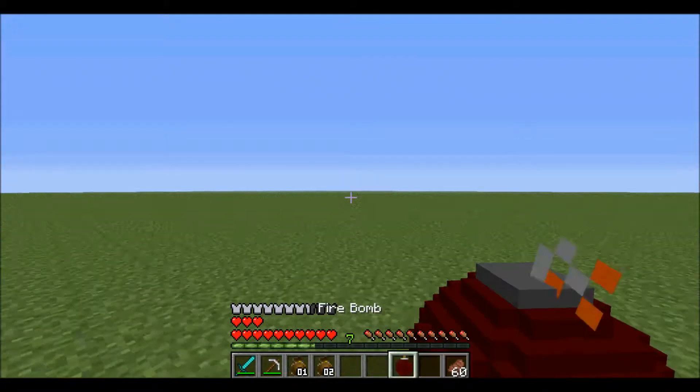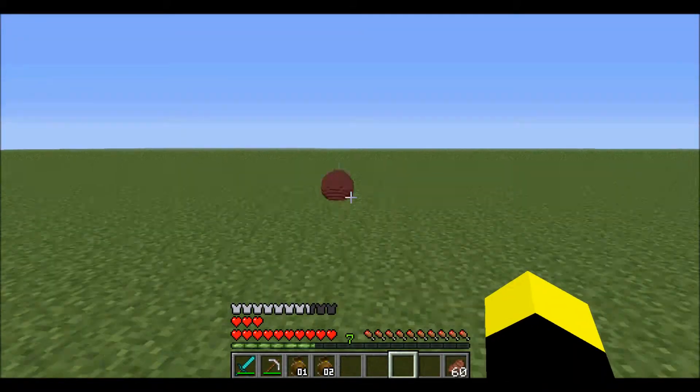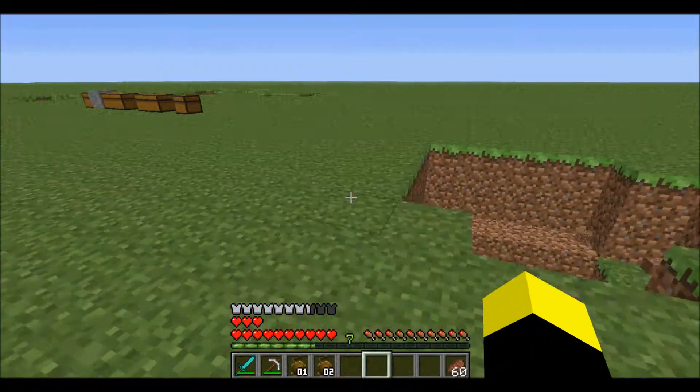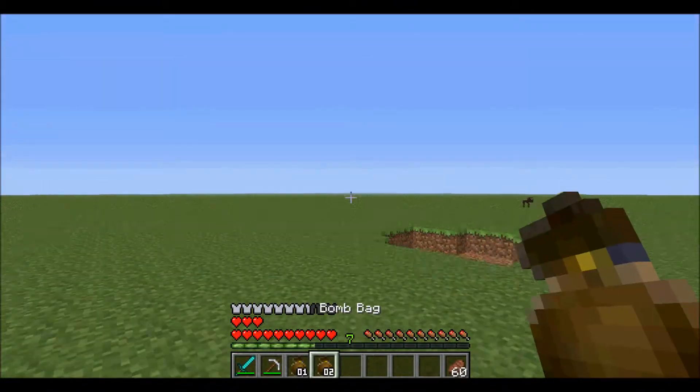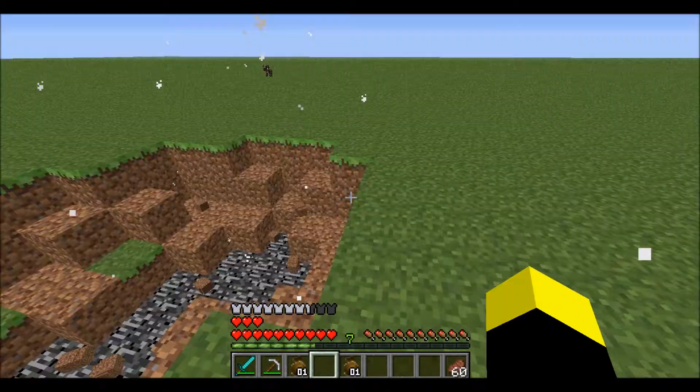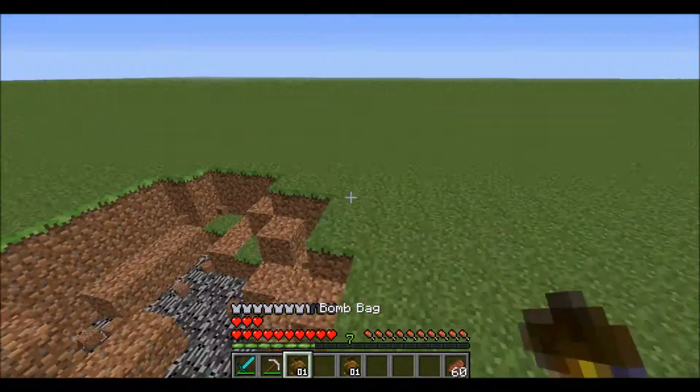Next is the heart container. If you look at my health bar right now, I have two extra hearts. These are crafted with four heart pieces, which are found in dungeons. When you right-click them, they disappear and you get another heart, which is pretty cool.